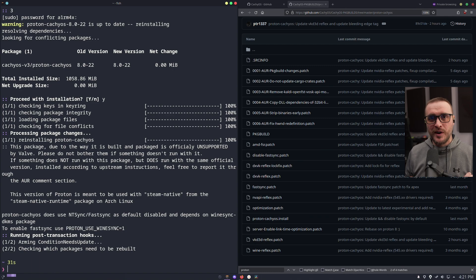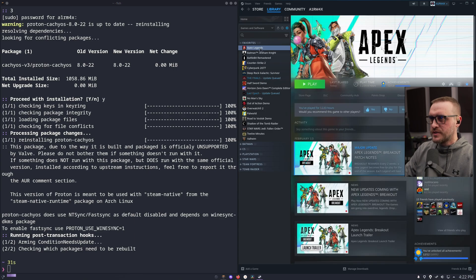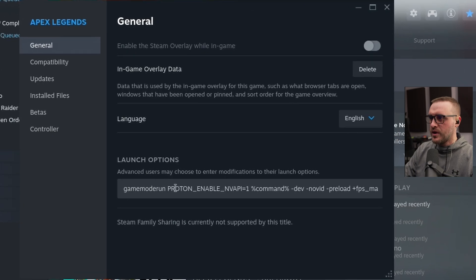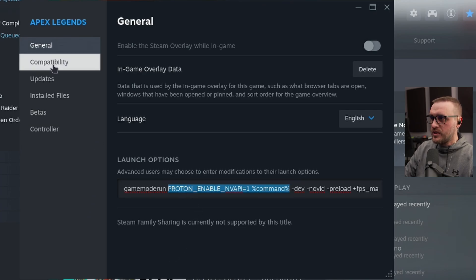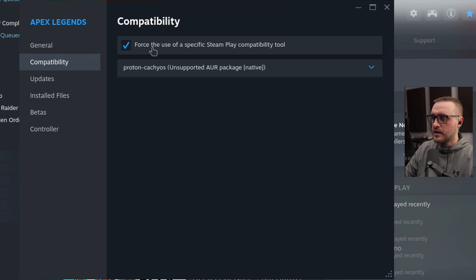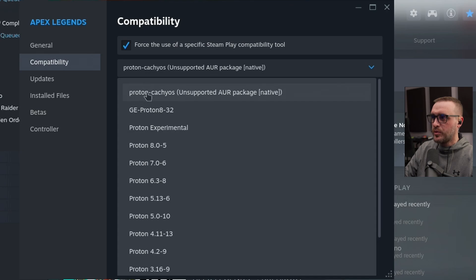Now you have proton-cachyos installed. Start Steam — if Steam was already open when you installed the package, close it and reopen it. Go to your library, right-click on Apex Legends, go to Properties, and here you need to add this launch command: PROTON_ENABLE_NVAPI=1 — I'll put it in the description below. The other commands I have are specific to my Apex Legends setup. The key thing is to expose NVAPI to the game, and that's exactly what this command does.